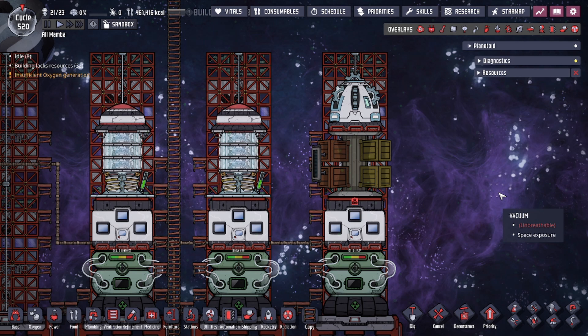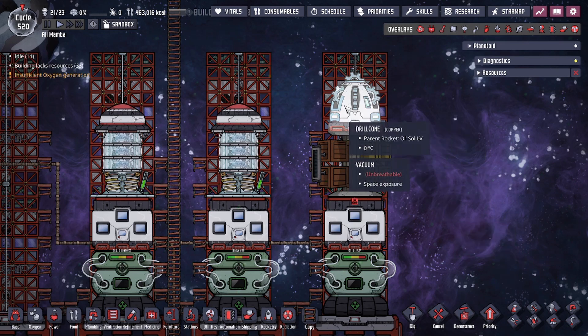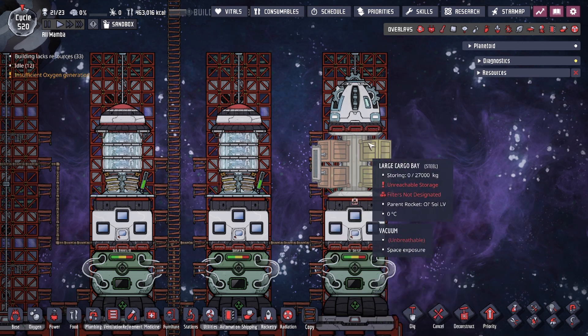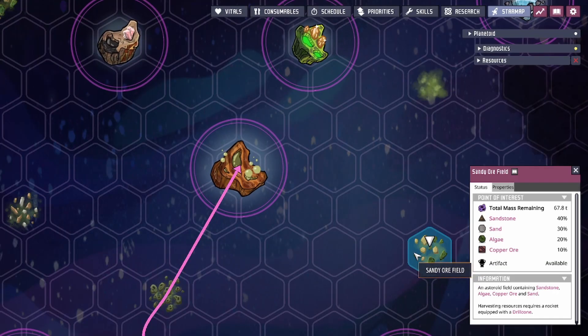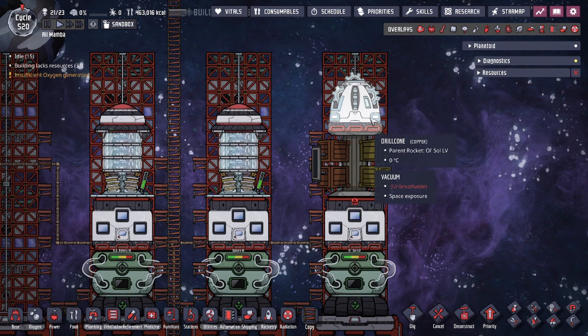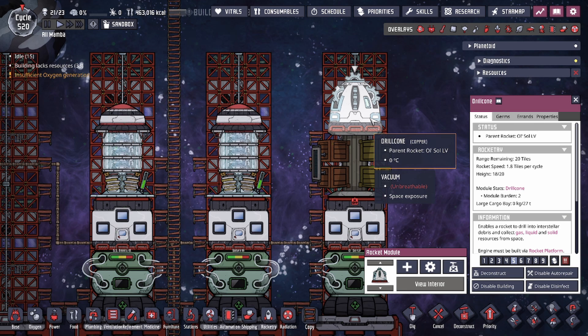Hey guys, ToLegitCity here. Today in Oxygen Not Included we're going to go over a little bit of rocketry and show you how to start mining with your rocket. That means today's video we're going to be going over the specific rocket module: the drill cone module. The drill cone is going to be the attachment to the rocket that allows you to start harvesting resources from your points of interest.